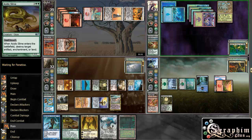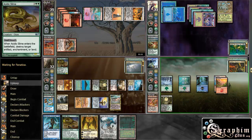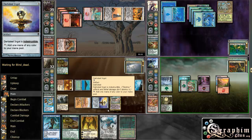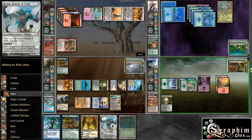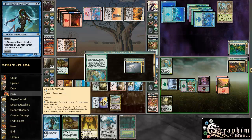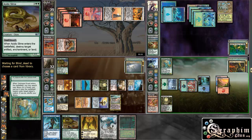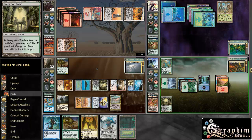During my turn I can Nicol Bolas to gain control of Kiki-Jiki — it's tapped though, so I can't just copy my Acidic Slime now, but that is an idea. I'm going to have 8 lands, so that's 16, 17 mana next turn. So I can Kozilek and Glenelandra — that's 14 — and I have 3 mana left, which I'll keep up for the Archmage activation, just to make sure no shenanigans happen.